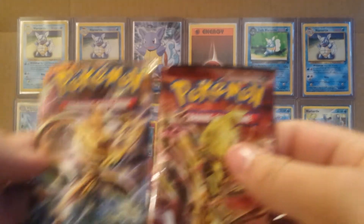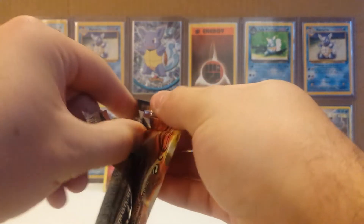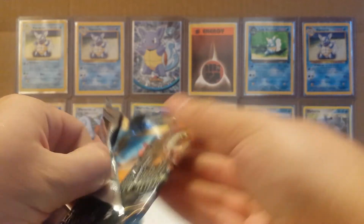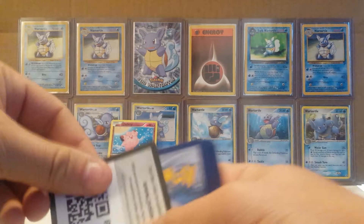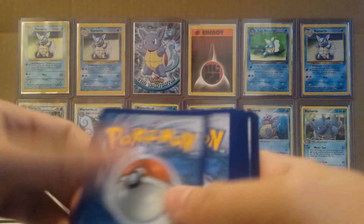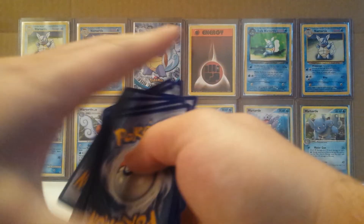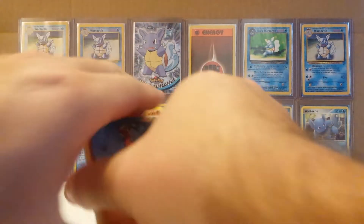Let's go with Breakpoint first. Greninja Break would be pretty cool to pull. I'll give you guys the code because I don't want to know if it's white or green. Greninja Break would be cool to pull, and a Darkrai Full Art would be cool as well — I'd need one more for my deck.